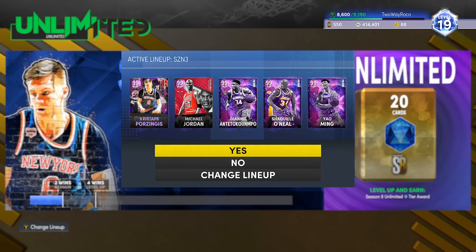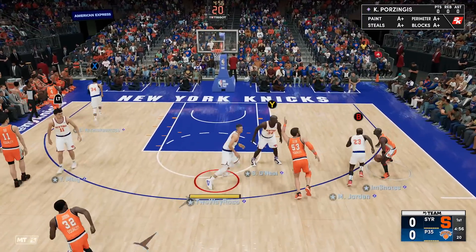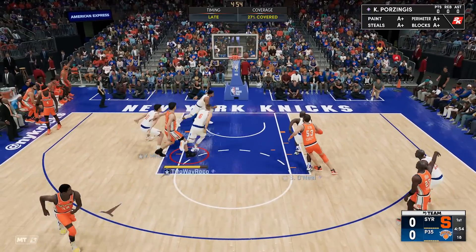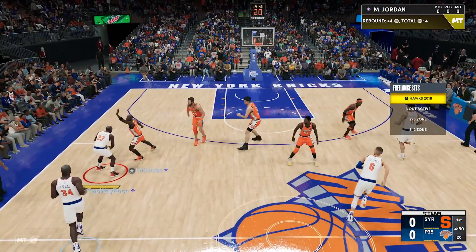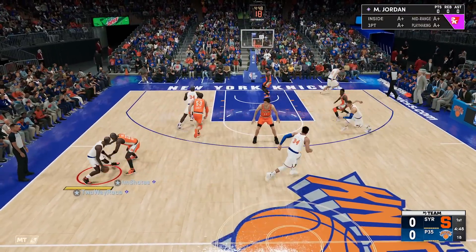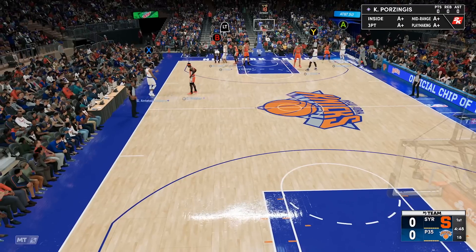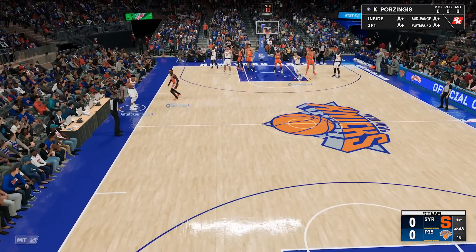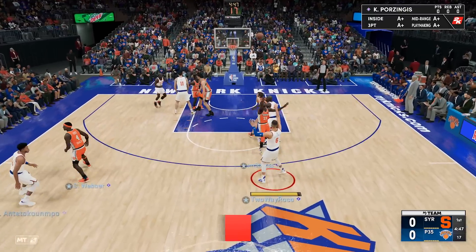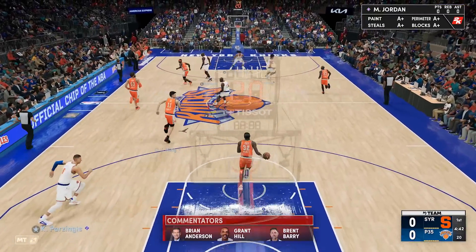We're hopping into a game of MyTeam Unlimited with KP at the point guard position. My opponent has — oh look at him. He was moving, low key I'm not gonna lie. He's spamming — back up, trying to get a stop. Oh yeah, KP — imagine running Magic Johnson when Kristaps is in the game.